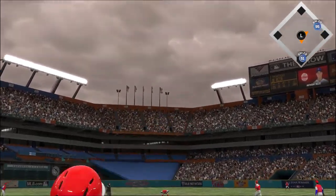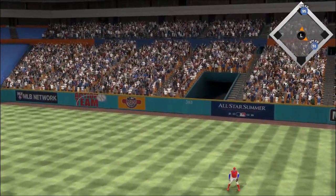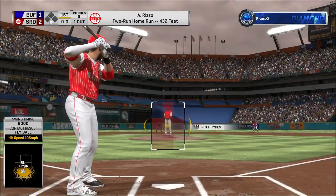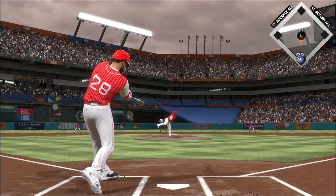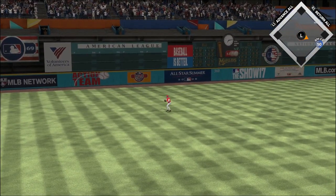Rizzo gets on top of one and sends it in the air out to deep right field — and out of here, and I mean by plenty. That ball was crushed. Into the windup and the pitch — hit hard on the ground to short, and that finds its way through for a base hit.